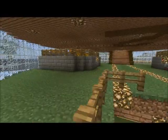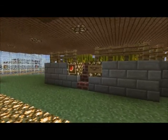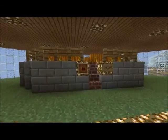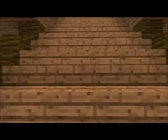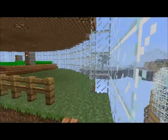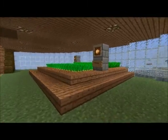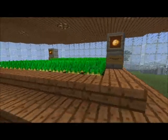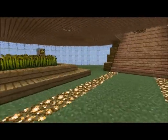Upstairs, we have automatic farms here for melons and pumpkins. I don't remember exactly if those were in the last video or not — I'm thinking they were. We didn't really have too much up here, just the beginnings of this, in which we have potatoes and carrots and wheat across over there.